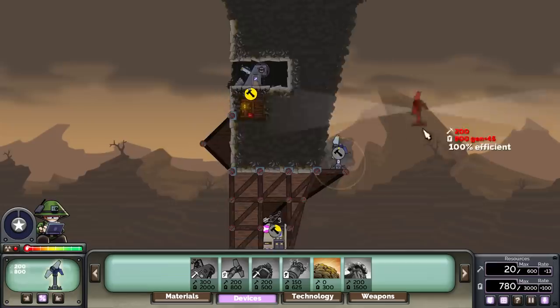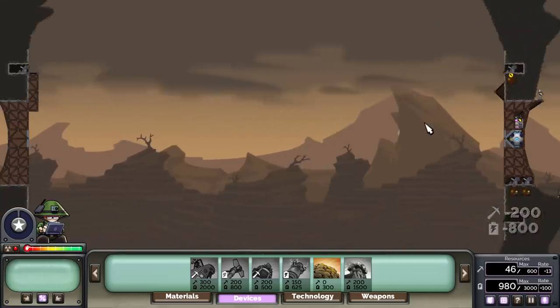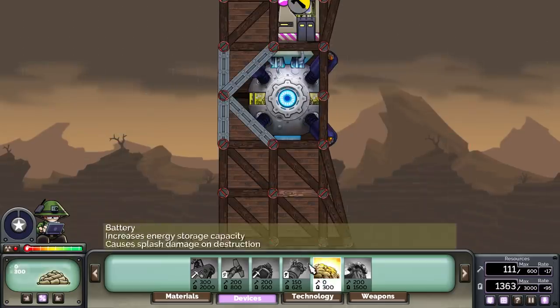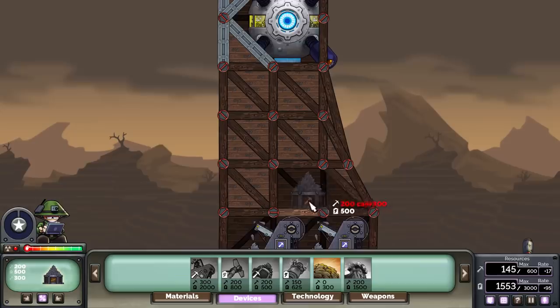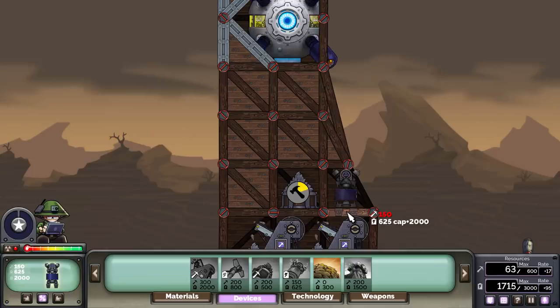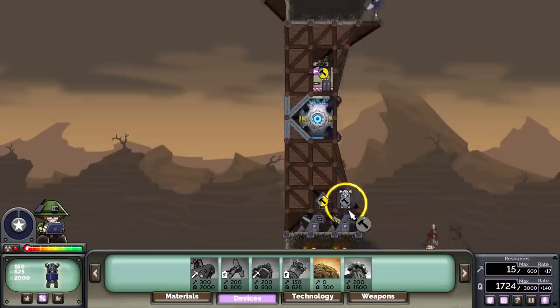And then we wait. That's most of it, actually. In order to get down the next tech structure, on this particular map we don't start with any storages, so we're going to have to build storages, which will slow us down noticeably. But this will be fine. Don't worry about it. We'll get these going and then we just wait.